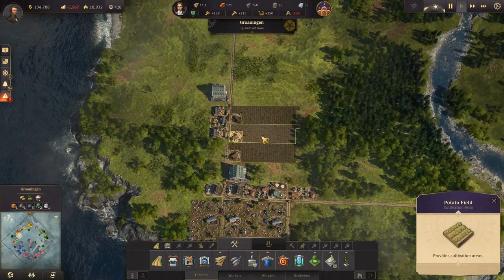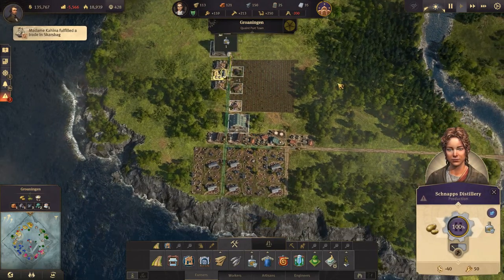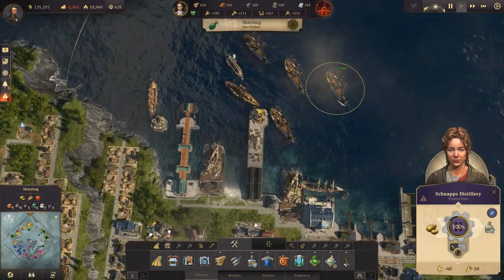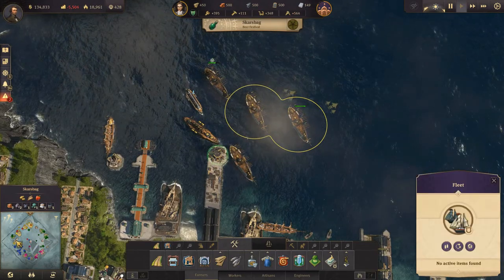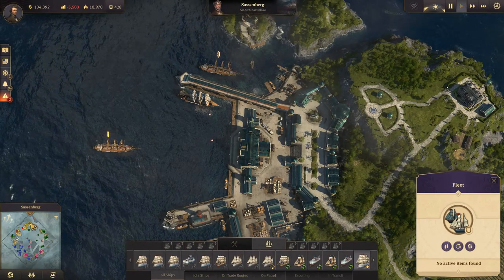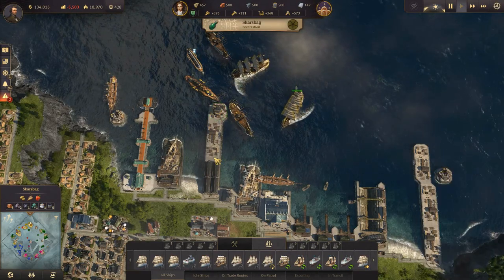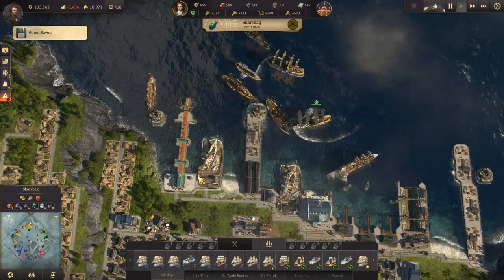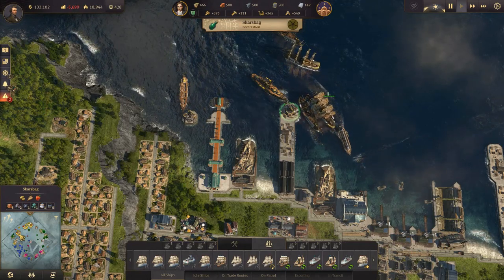We do have some production going. We have potato fields, so we're producing schnapps here. Let's send two of these ships to be sold — not that I really want to, but I do have two more on the way. That will keep us afloat a little bit longer while we fix these problems.